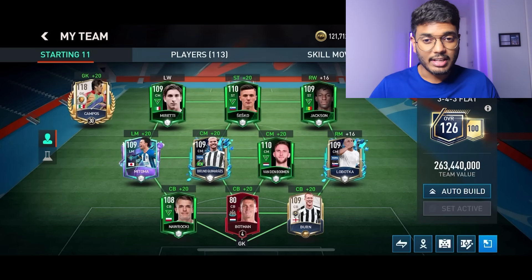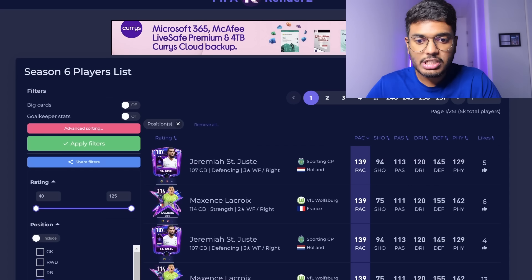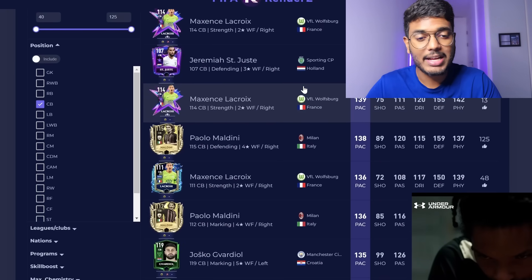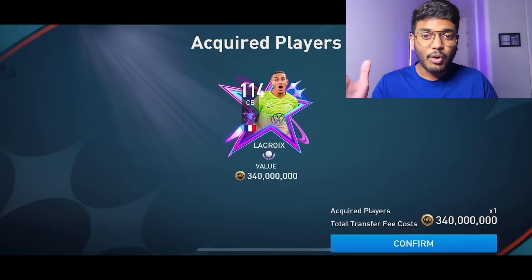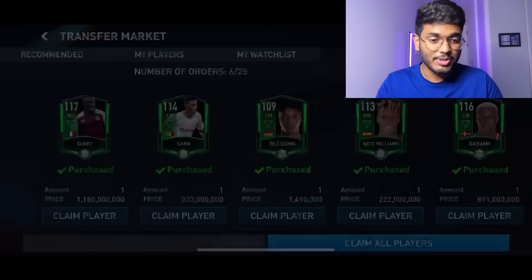Let's search for center backs. Saint Juice is the fastest center back with 139 pace, followed by Lacroix and Maldini both at 138 pace. Let's get them from the market. Maldini's purchase was successful for 1.16 billion coins, Lacroix cost 340 million coins, and Saint Juice cost 2.94 million coins - probably the cheapest card in this squad.